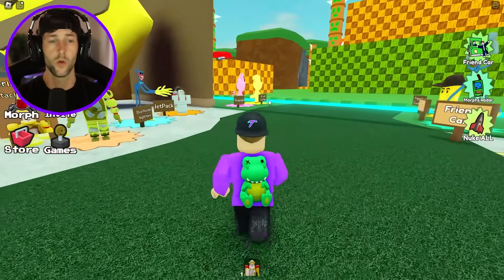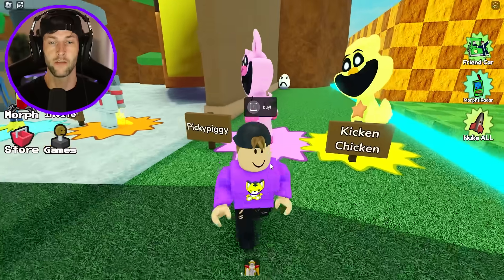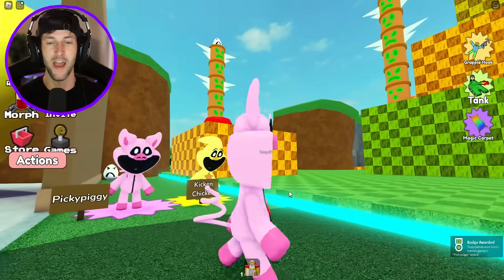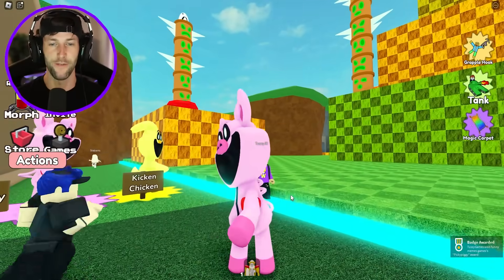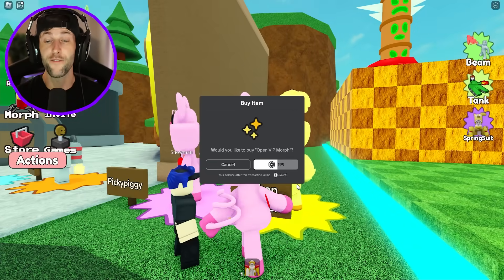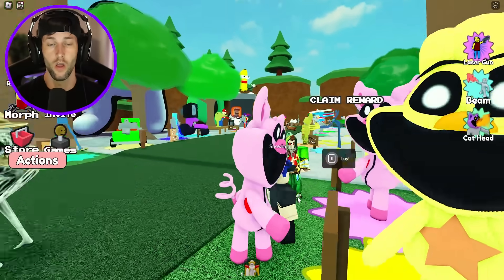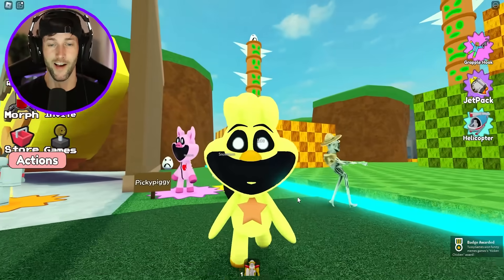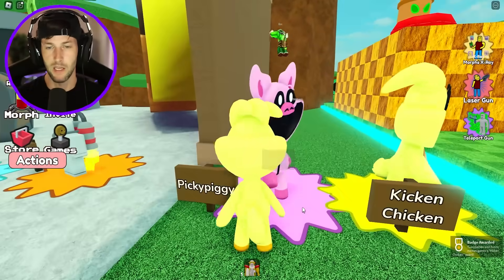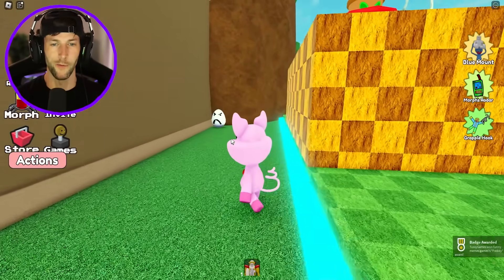We got Kickin Chicken and Picky Piggy right here — let's grab these game passes. We got it — Picky Piggy has come to life! What about Kickin Chicken? I have to pay for both of them? Fine, I'll buy this one too. We got Kickin Chicken! And they give us badges for them. I like Picky Piggy better though. You just go into your morphs.